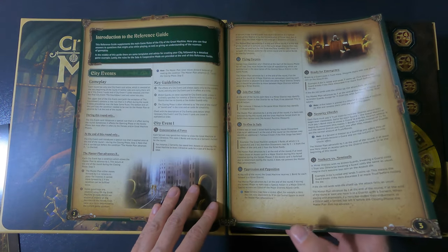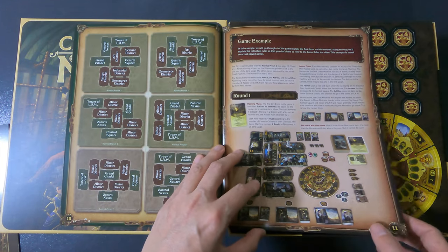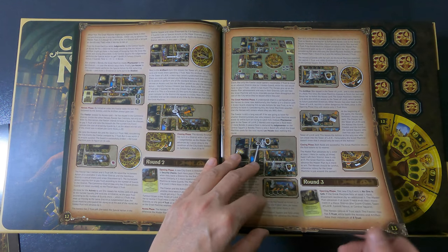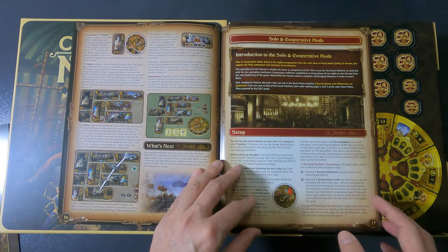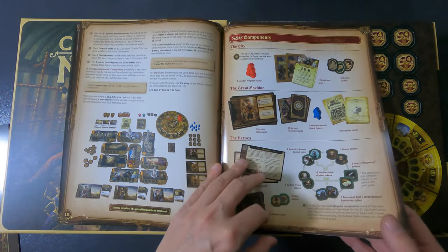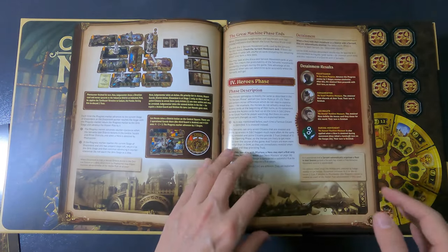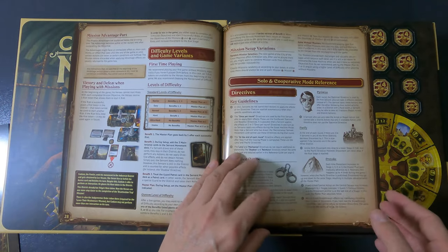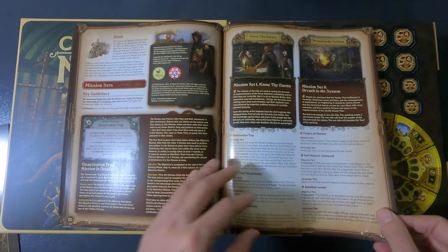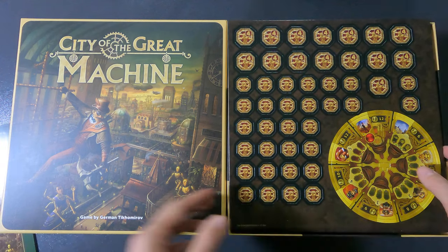There's also a reference guide covering the solo mode, all the city events, directives, heroes, different setups, and a game example — which is really nice to read through before starting. The game runs up to seven rounds. The solo and cooperative mode section is quite extensive — it's almost a whole different rulebook — which is great. There's also a reference card for solo and cooperative mode, and some missions.